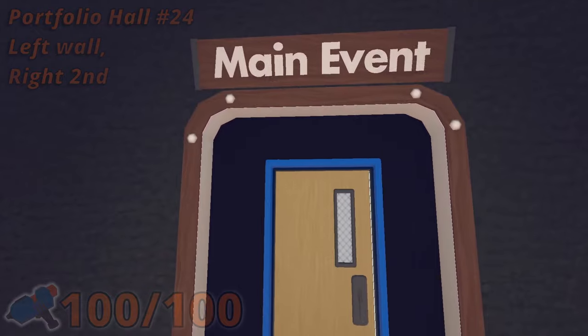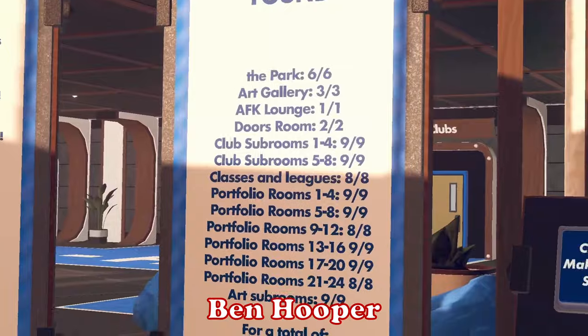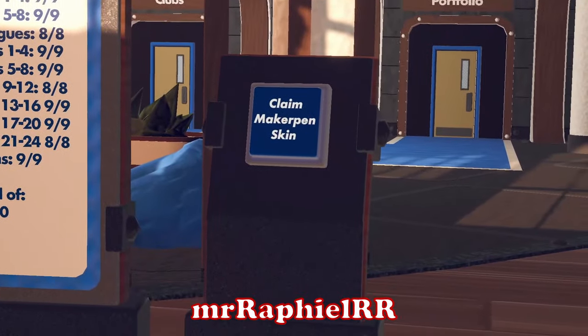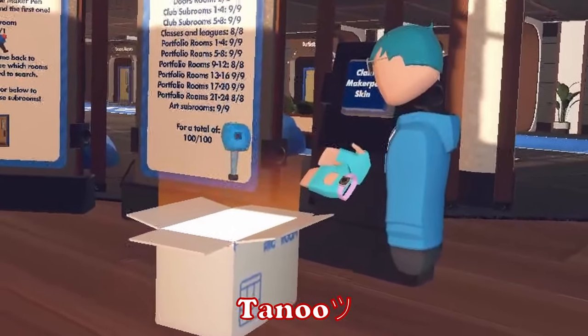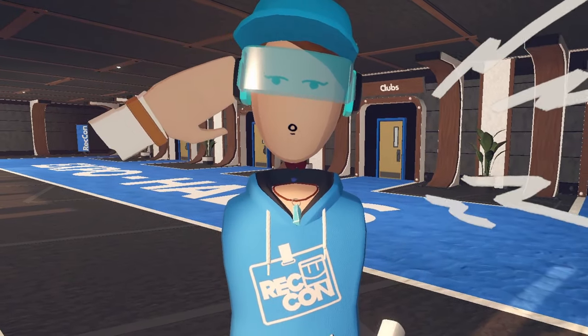And that's all for the portfolios, and that's all for the 100 Maker Pins. Once you've finished, go to the banner in the hub building and press the button to claim your Maker Pin skin. I hope this video has been helpful and you enjoyed your time at RecCon. See you later.